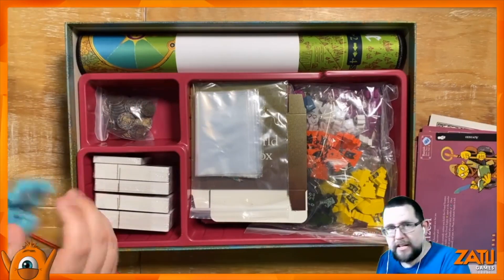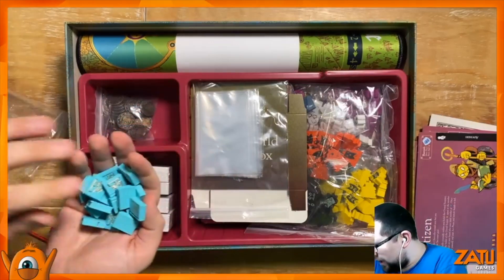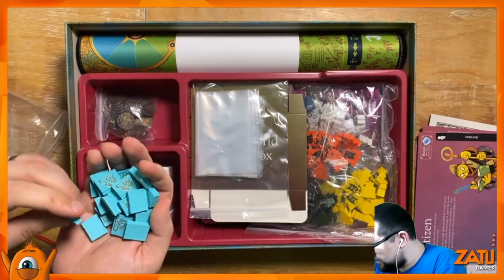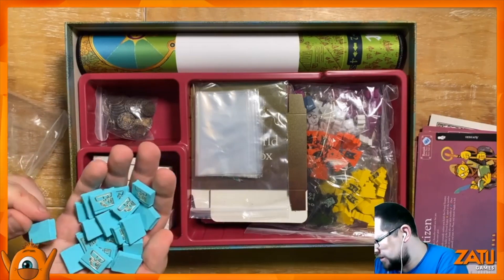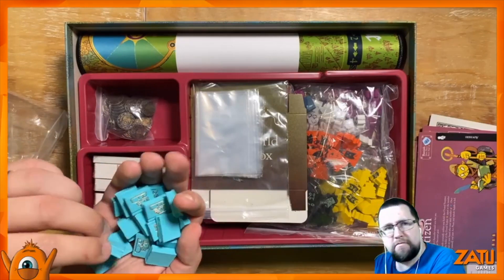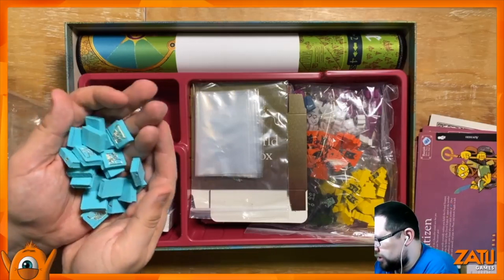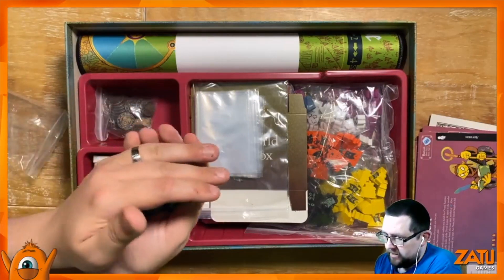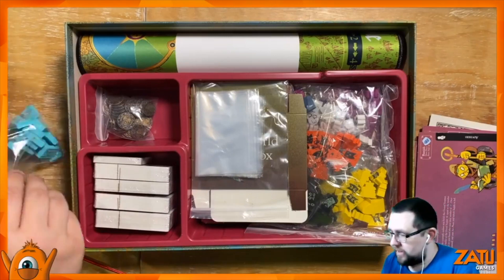These are nice — let's look at these first. Wow, I don't think these are wood. I think these are resin. They're really heavy and clanky. They are great — little gold-coloured inlays. Fantastic. I like them.